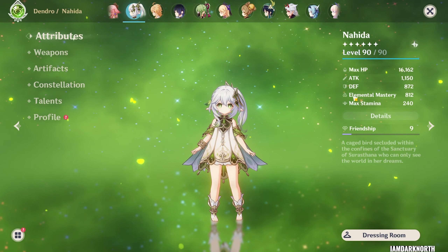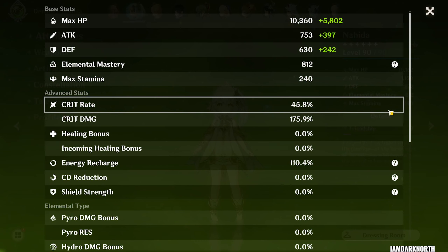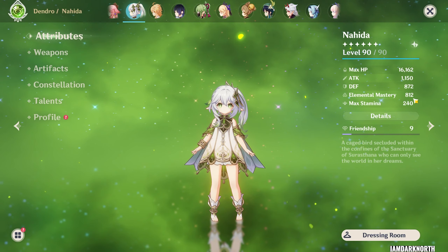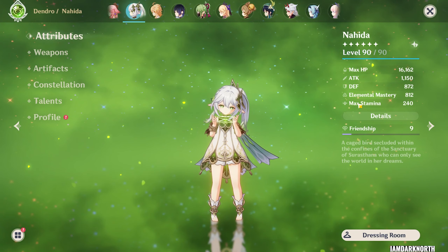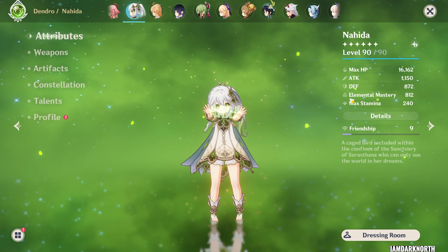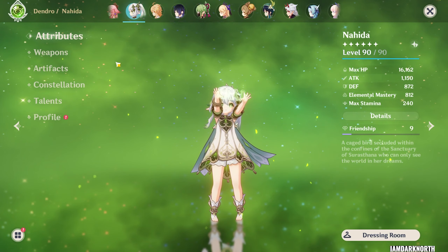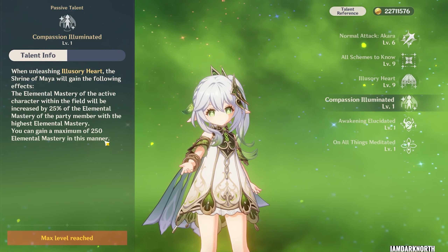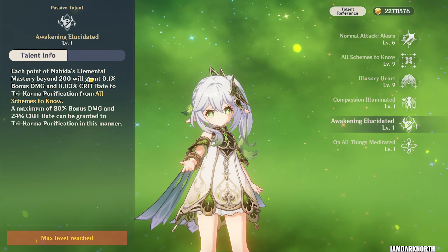So first, let's talk about how much elemental mastery she needs. If you're going to stay off-field on her, you want to have as close to 1000 EM as possible. If you plan on staying on-field with Nahida, you can stop at around 800 EM, because her passive will simply give herself the rest of the EM required to max out her other passive.